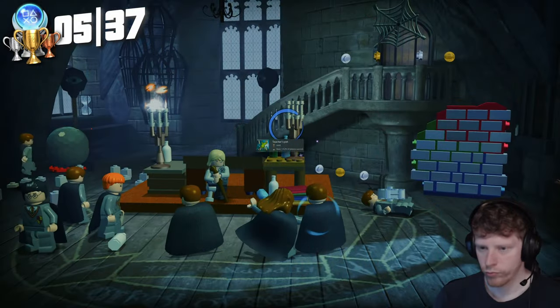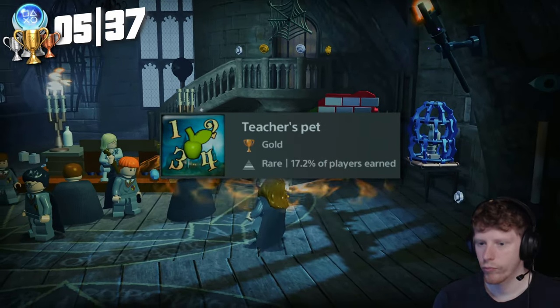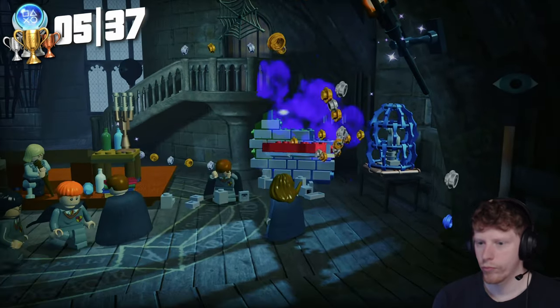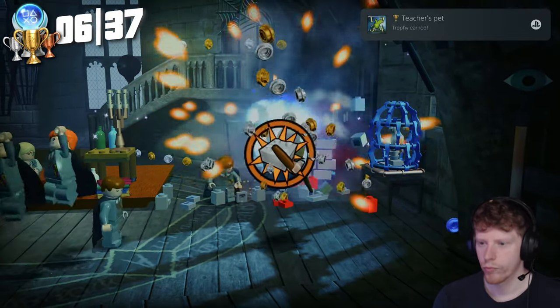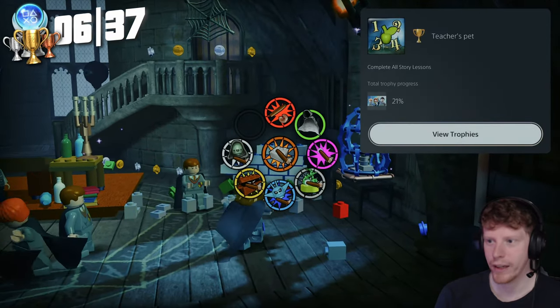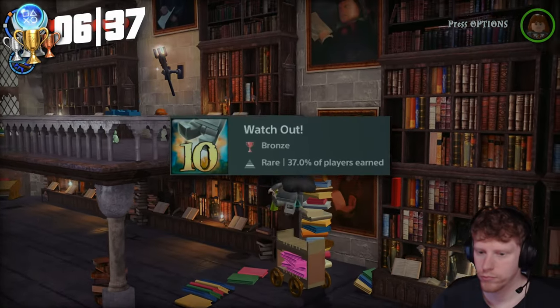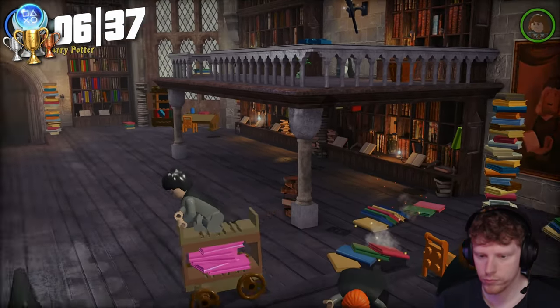As we head on to completing year four, we actually get two other trophies. We get Teacher's Pet for completing all the story lessons, and we also get Watch Out — which we get for knocking over 10 characters on a rideable object.